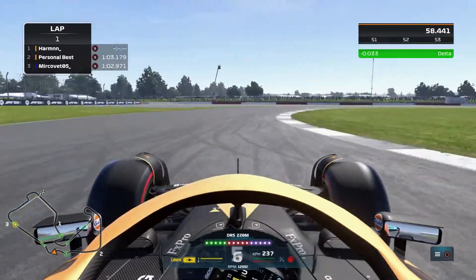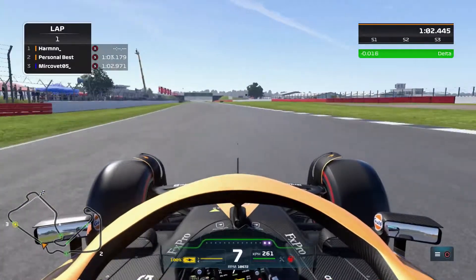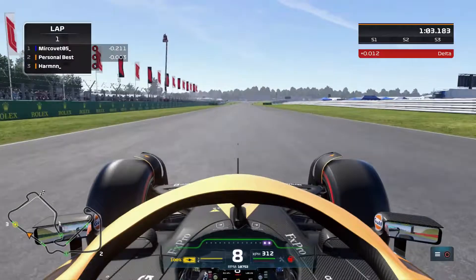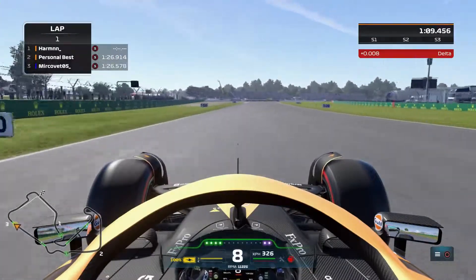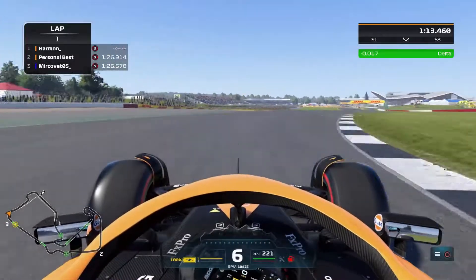For Maggotts Becketts, we go to seventh and sixth, then down to fifth and up to sixth for Chapel. Then onto the Hangar Straight — we are almost up on our time, not even up on our time. This lap was definitely not great; a lot of time lost in that first sector.